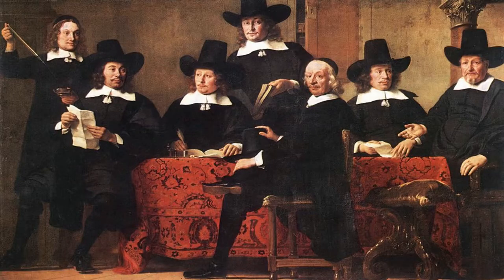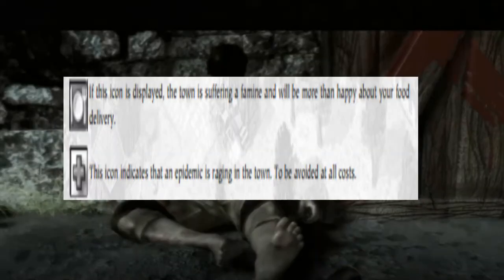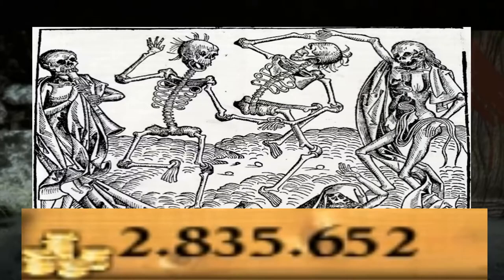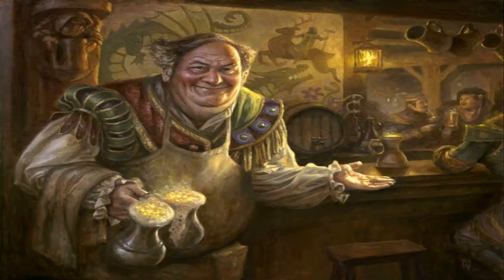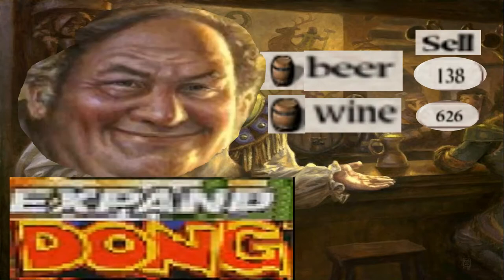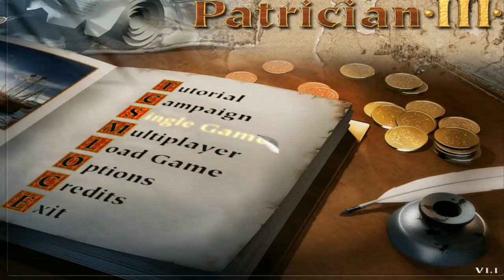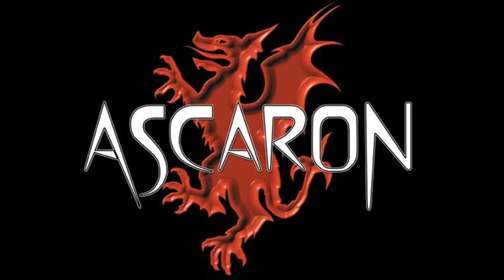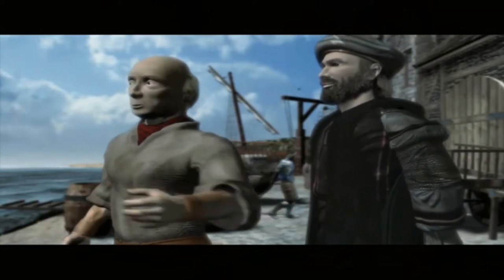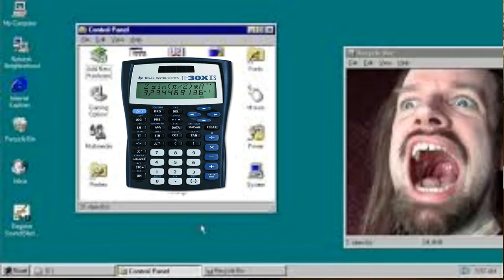Have you ever wanted to become an esteemed member of the Merchants Guild? Have you ever yearned to exploit famine and plagues for profit? Have you ever wanted to personally control the entire supply of alcoholic beverages in the European Union? Patrician 3: Rise of the Hands promises all of this and more. Developed in 2000 by the now-defunct German developer Askeron Entertainment, Patrician 3 is a trading simulator and city management game — or, more accurately, a calculator wearing a GUI.